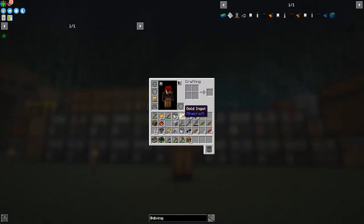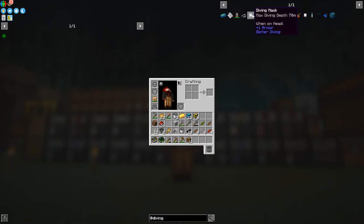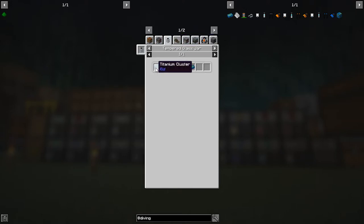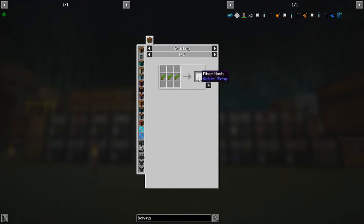I'd like to get out of the base at some stage fairly soon. We've got this Better Diving mod in here which lets us make diving masks and things like that. These require titanium ingots, which is actually no problem — the recipe uses titanium clusters in the high-temperature Feed the Beast jar, or tempered jar, and that will make the ingots.